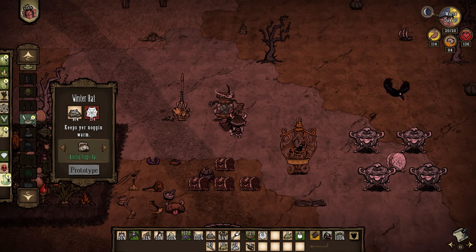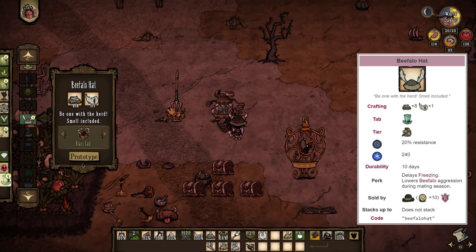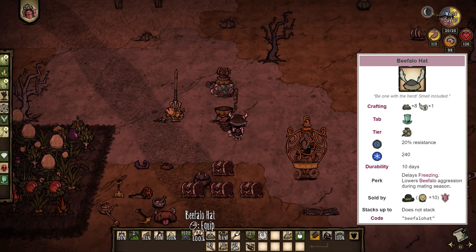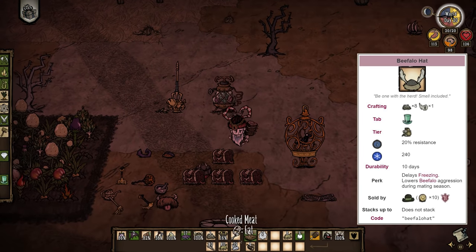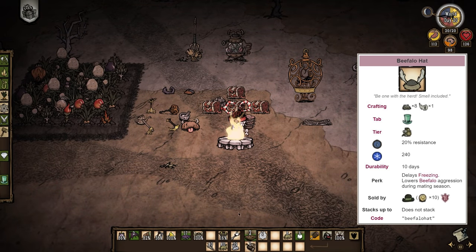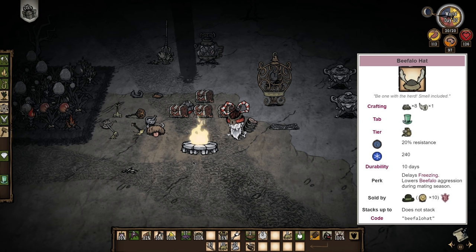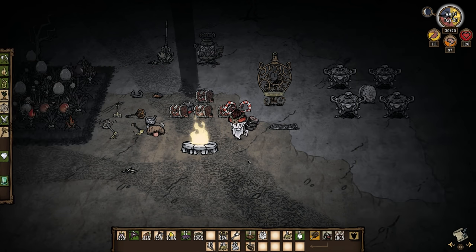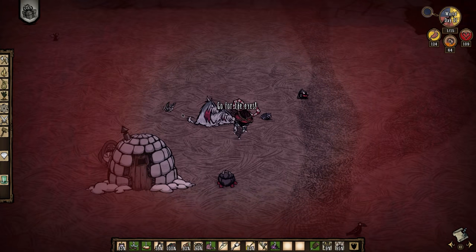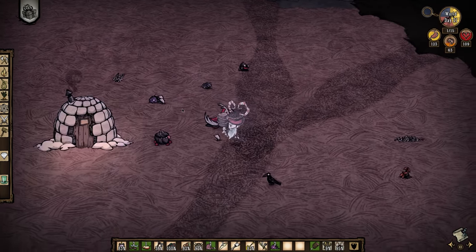If you want to go the clothing route then your best option is a beefalo hat, which can be crafted at a science machine with 8 wool and a beefalo horn. It has very high insulation so it will slow the decline of your body temperature. Staying warm like this will require less frequent heating than the thermal stone. But the disadvantage is that your head slot is taken for the entirety of winter, so no football helms for you.